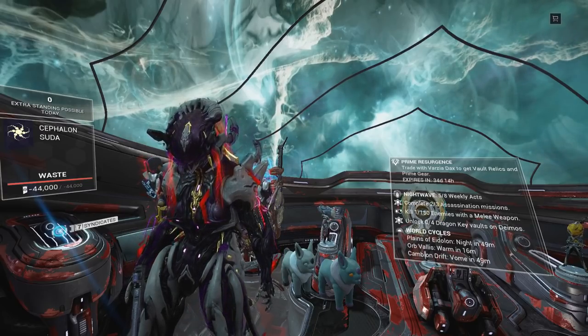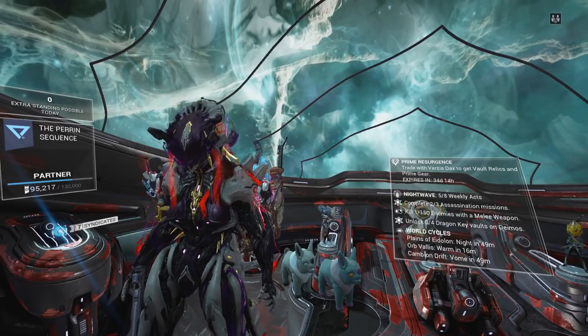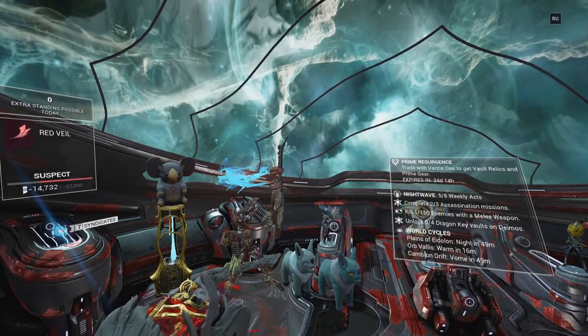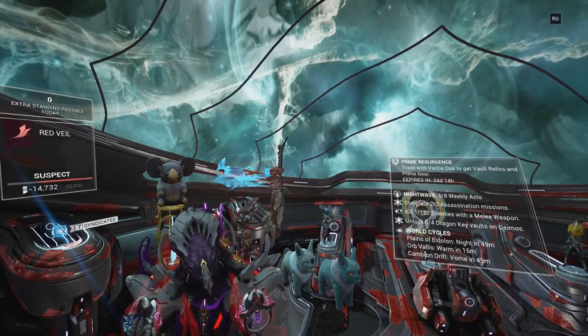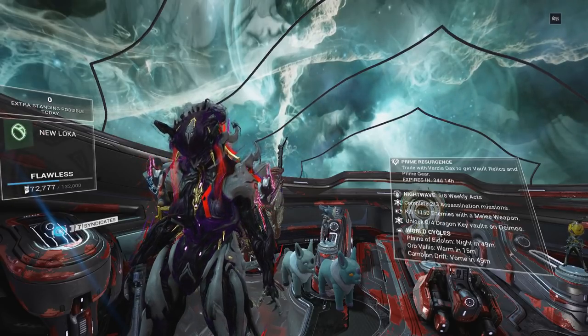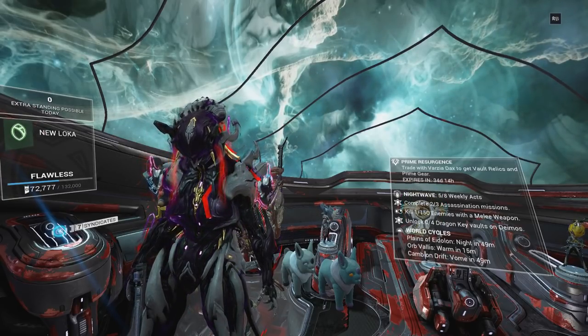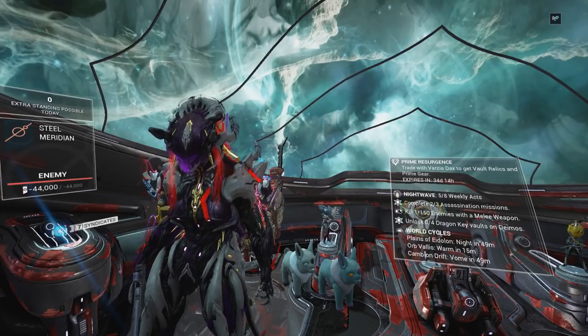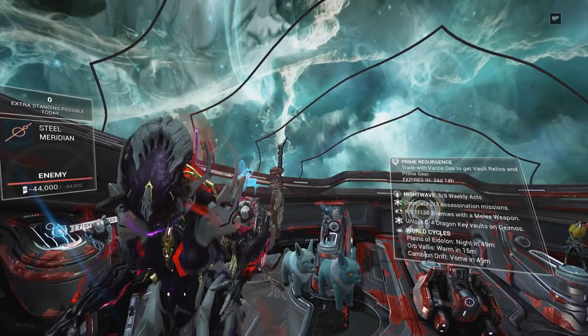It's an updated Aya farming guide — basically the best method of farming Aya to get those vaulted relics from the current Aya event. The best way since they nerfed the Ghoul Purge. When I say they nerfed the Ghoul Purge, they basically made it so it's not going to appear anytime soon again. The next time the Ghoul Purge will be back is by the time they'll be able to nerf the drop rates from it. So we'll be going with the next best method.